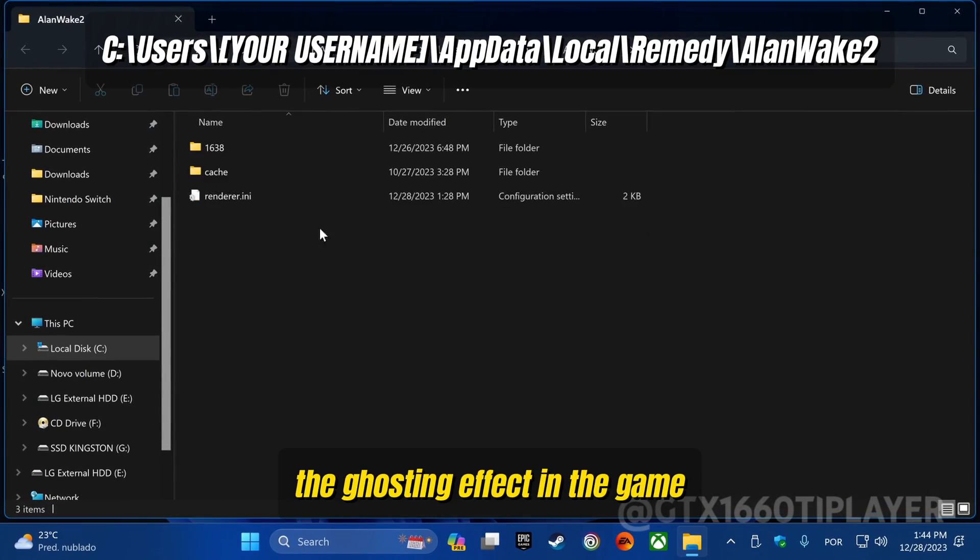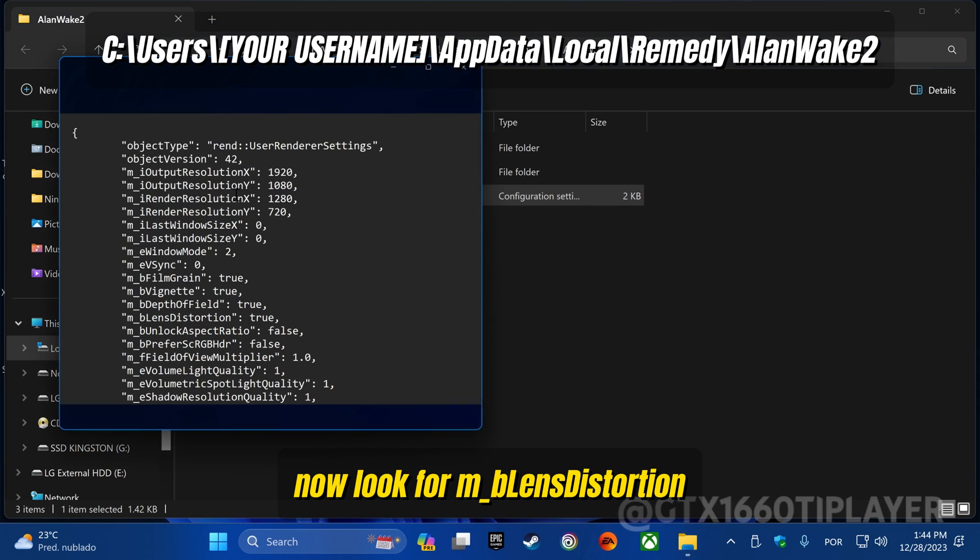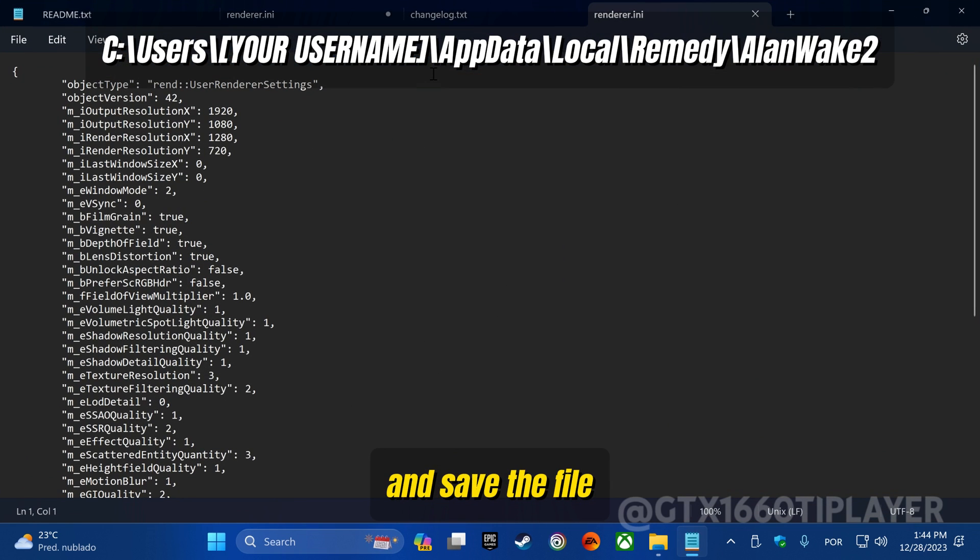Now I'm going to minimize the ghosting effect in the game. Locate the renderer dot any file found in the game's save folder. Now look for MB Lens Distortion, change it from true to false, and save the file.